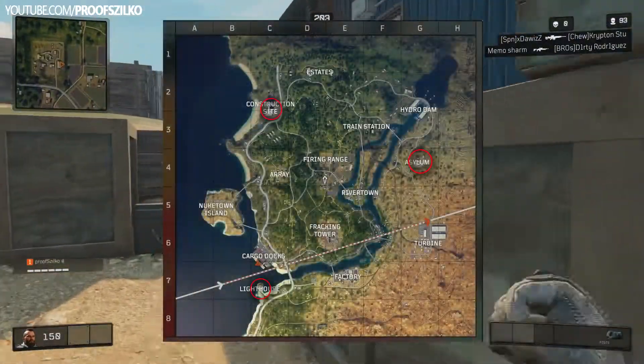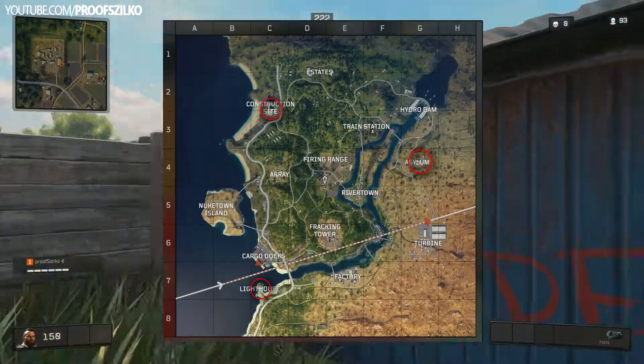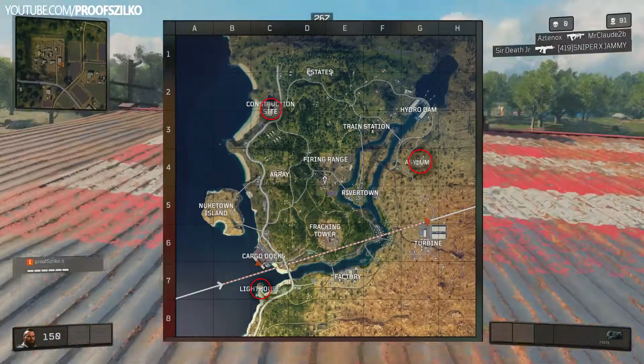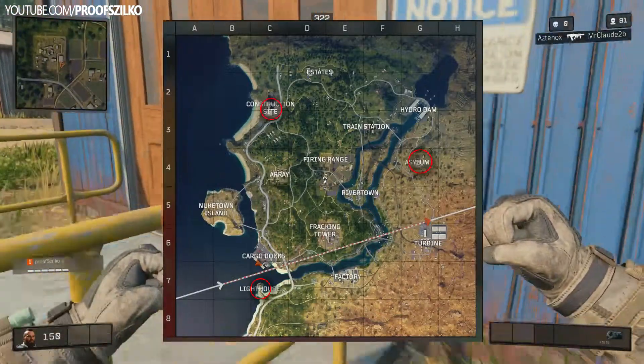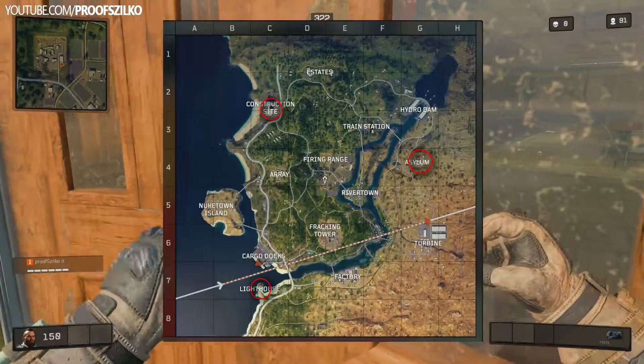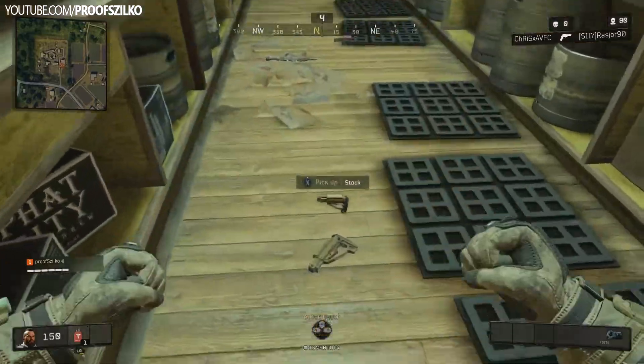His token spawns in three different locations — I marked all three of them on the map. In the first part I will talk about the location which is the easiest, and this is the lighthouse. In the second part I will go through the other two locations, which are the construction site and the asylum, but let's talk about them later.